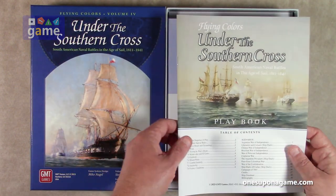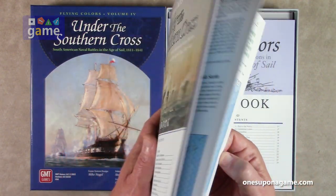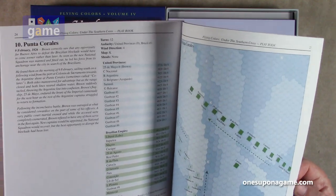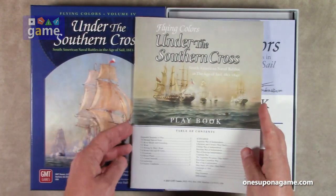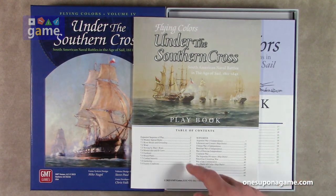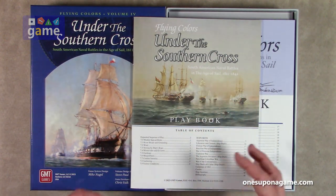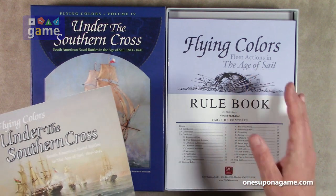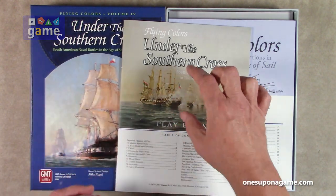So you start off with the playbook. It starts out with an expanded sequence of play. This is on GMT's wonderful matte finish paper, so there's no glare, no reflection as you use it. It's only about six pages of the expanded sequence of play and special rules for this module. You can see here we've got the Age of Sail rulebook itself, but this is the special rules for Under the Southern Cross.